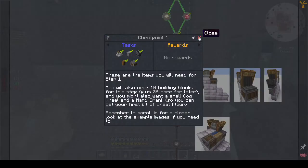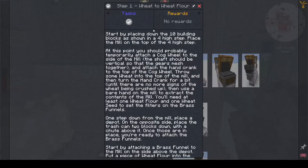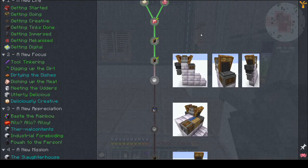Remember to scroll in for a closer look at the example images. Start by placing down 10 building blocks shown in a four-high step. I'm not going to read this all out — I'll just read it in my head. If you want to pause and have a read, that's fine. I'll probably cut out me reading in my head and go straight to the step. Maybe I should just look at the pictures.